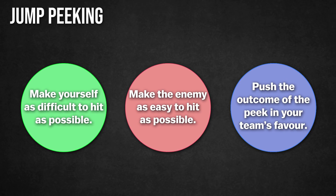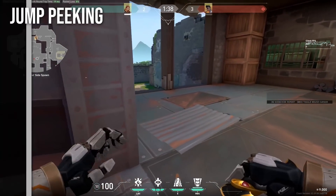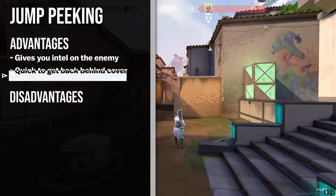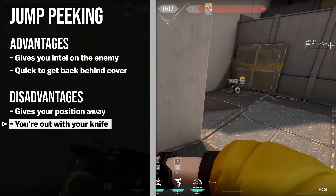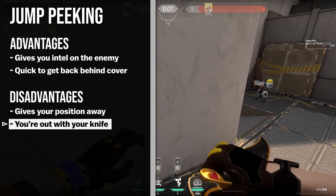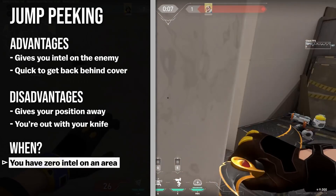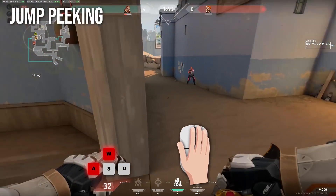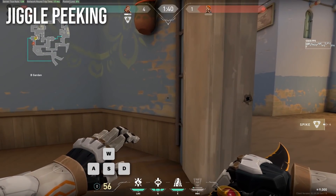Peek four: jump peeking. Jump peeking is a bit different from what we've already covered. Its main purpose isn't really to utilize principle one or two, but rather to gain information on the enemy, weighing the outcome in your team's favor. You quickly jump around a wall to see what's on the other side, and get back behind cover before the enemy has time to react. You do however give away your position, meaning that if they're smart, they can use utility to clear you out. You'll also be out with your knife for extra speed, so if the enemy is closer than you expected, you could be caught off guard. To do a jump peek correctly, stand a couple steps away from the wall, run forward, jump around the wall, and use your mouse and keyboard to curve your jump back to cover. This can also be applied to jiggle peeking, where you quickly move side to side to gather information.